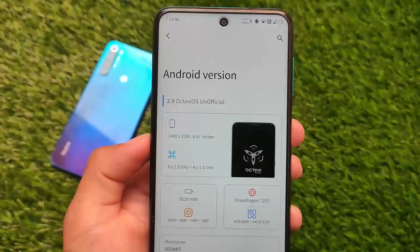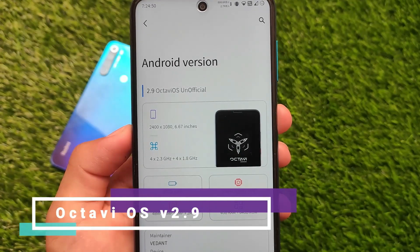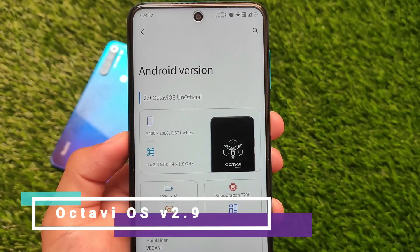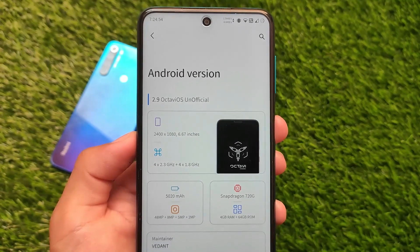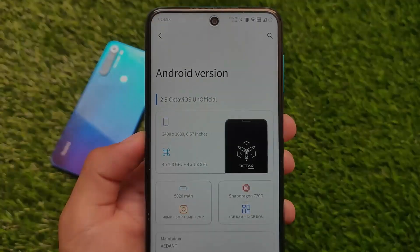Octavius 2.9 version is officially released for some devices, but we have an unofficial build available for Redmi Note 9S, Redmi Note 9 Pro, Redmi Note 9 Pro Max, and Poco M2 Pro.